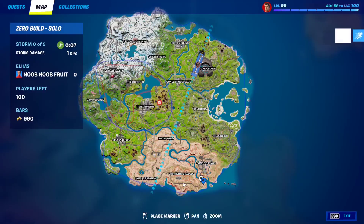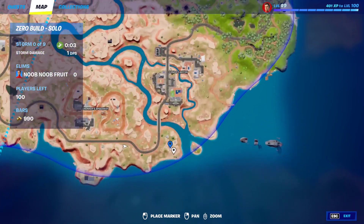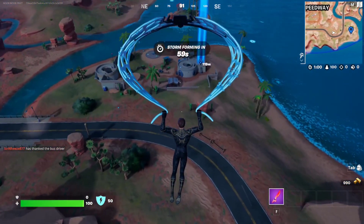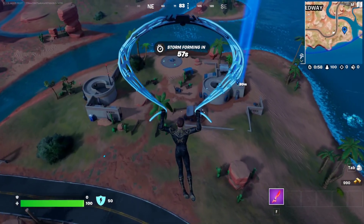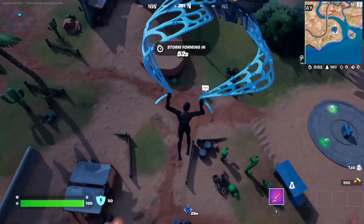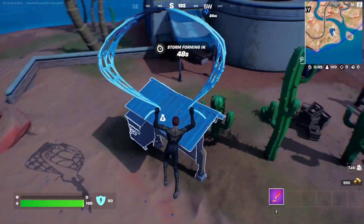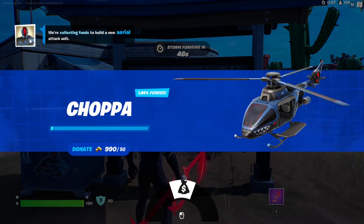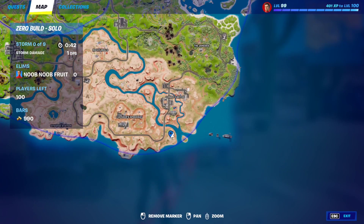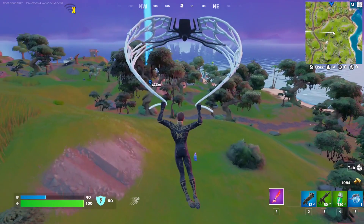Location number four for the Seven Choppa is going to be right behind Condo Canyon, south of the map — this Seven outpost right here. Here's the fund station in the middle. We even have an imagined spawn here, which is very dope. This one is at two percent, so not too many people come here.